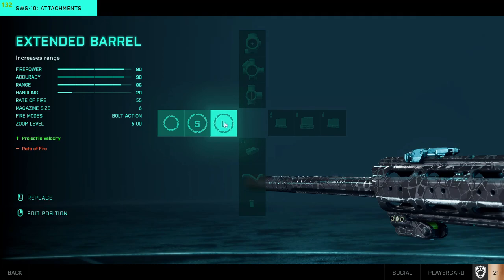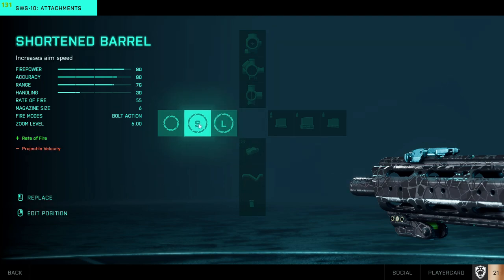Barrel — most important part. Extended barrel absolutely makes this gun feel ten times better. Use this if you can. I feel like the rate of fire is not slow, I feel like it's still quick. But if you do think it is slow, you can have the shortened barrel in your backpack and slide it on there whenever you want.